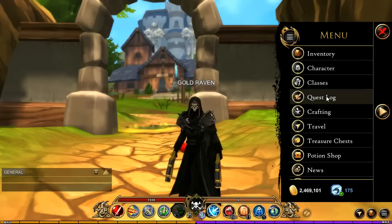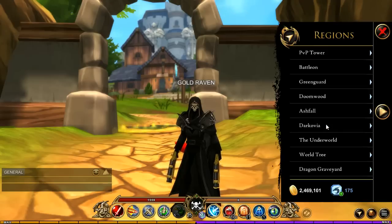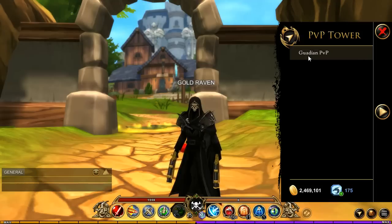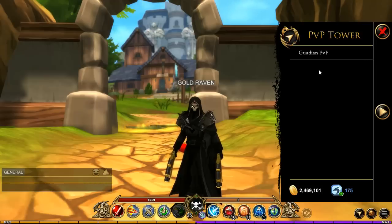To get to the PVP testing, you want to go to Travel — and there you go, you get the PVP tower. Now originally this is going to be for Guardians, and right now you do need to be a Guardian to enter here. Luckily, everybody who is in the PTR server are Guardians, so you can just click on this and go right there.